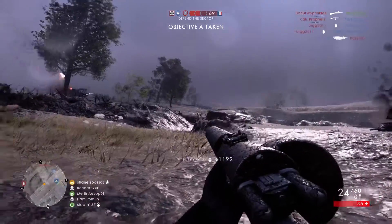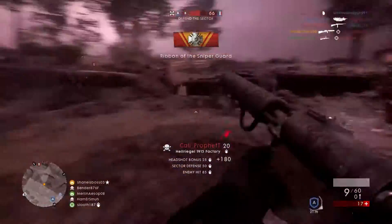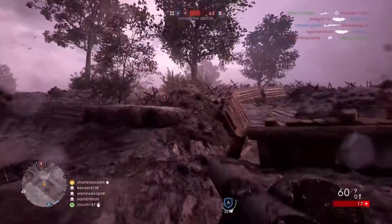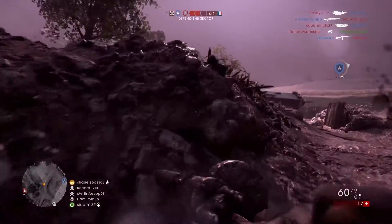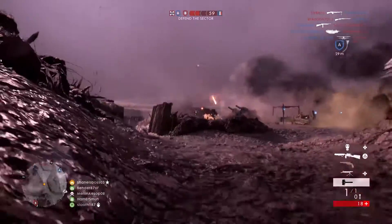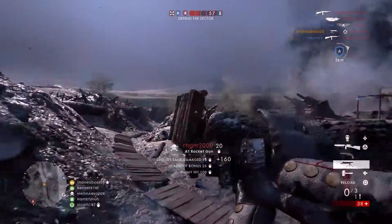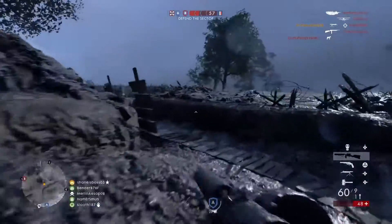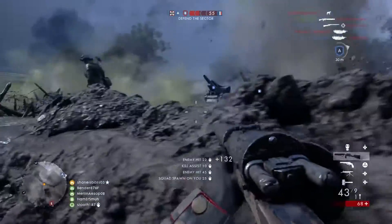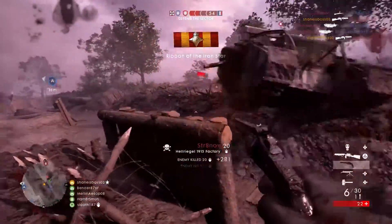The Ribeyrolles has less recoil left and right, so it will have less side-to-side wobble. It has a lower first-shot recoil at 1.3, making it a lot easier to tap fire compared to the Hellriegel's 2x first-shot recoil multiplier, plus some other obscure stats. It's also slightly quicker to fire after switching weapons, such as coming back from your pistol.